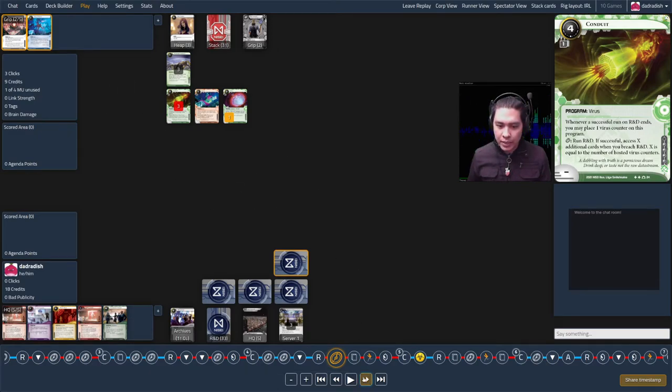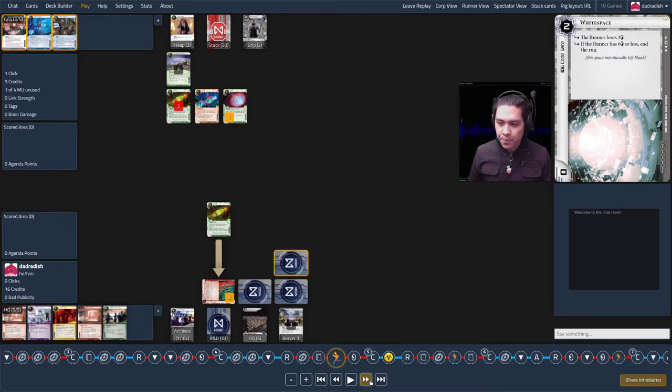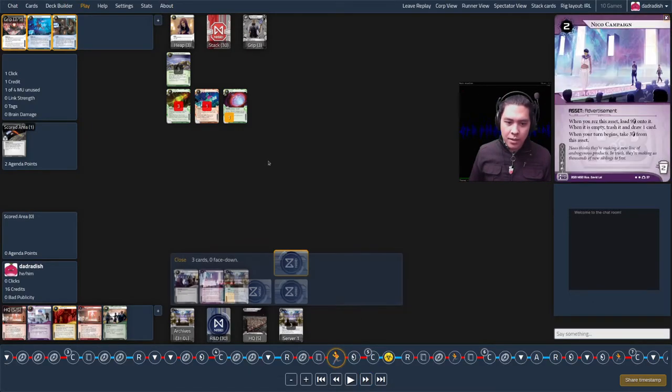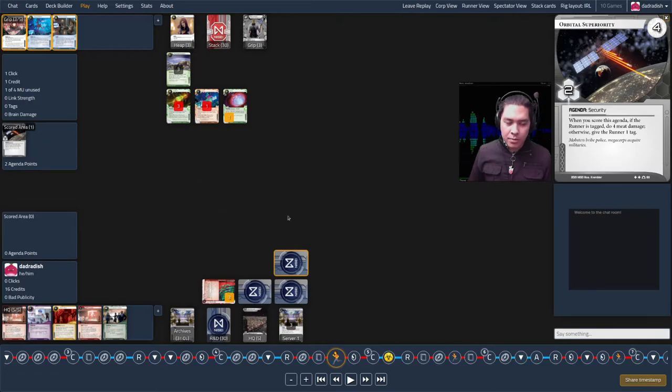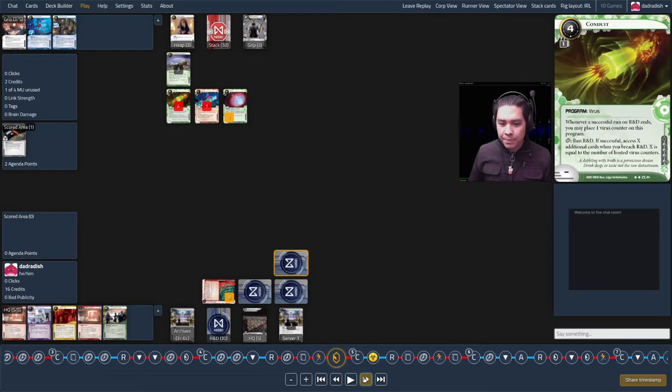The runner plays Sure Gamble and gets up to nine credits, then runs with Conduit. I choose to rez; they break for three and get through to R&D. I had the feeling Diviner was going to do more work, but it wasn't taxing enough. They see four cards: they steal Orbital Superiority, trash an Eco Campaign, and trash my Regolith Mining License. So they got an agenda and a few of my economy cards, plus another counter on Conduit.